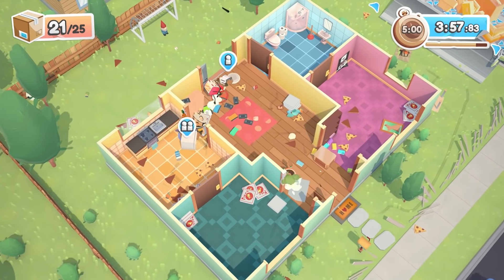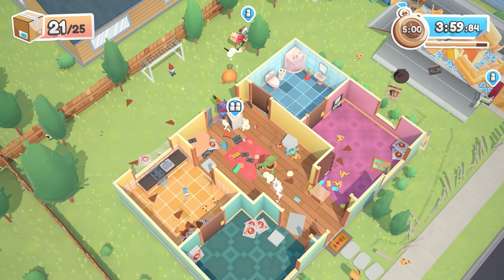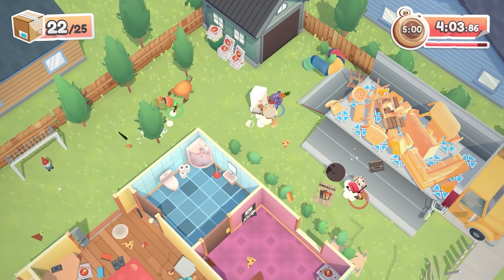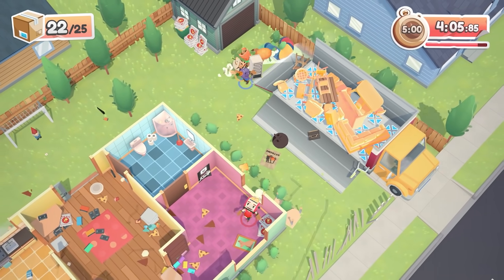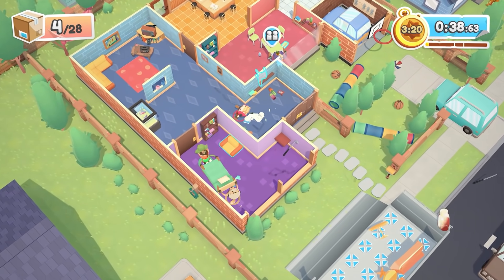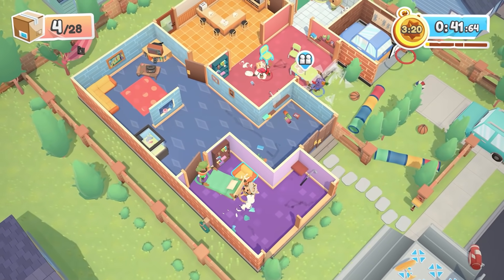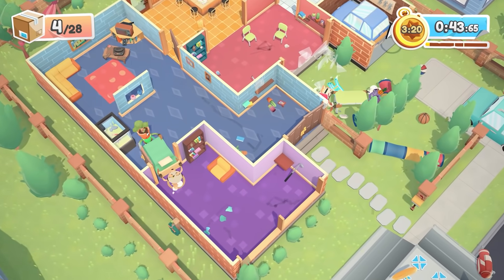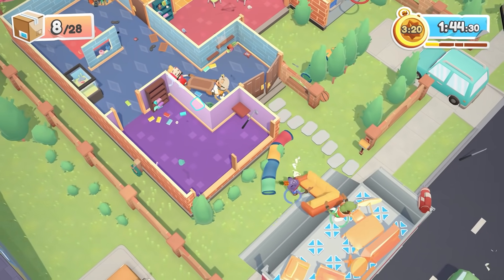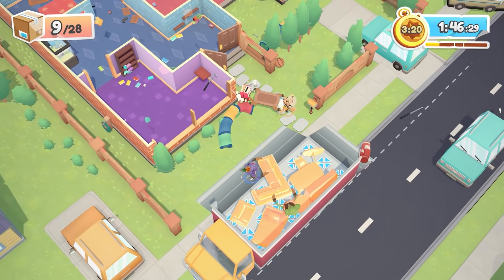While some pieces of furniture only require one set of hands, others require two, and the communication required to move a single sofa can quickly become hilarious. Getting the furniture to the van is only half the battle — hopefully that's insured. As it gets more and more difficult to fit things in, find a member of the family who loves Tetris, and it'll be easier for everyone.